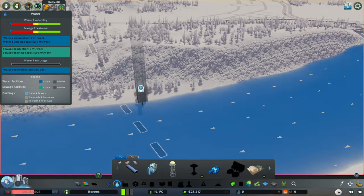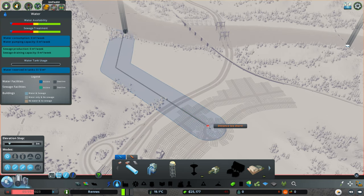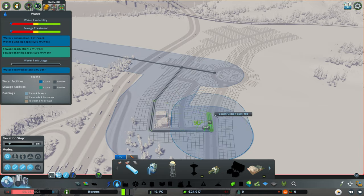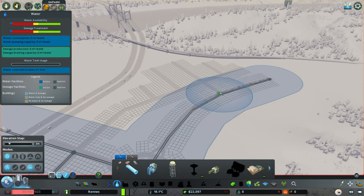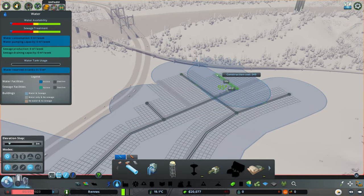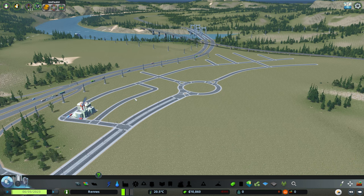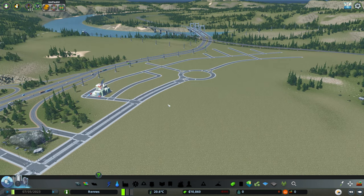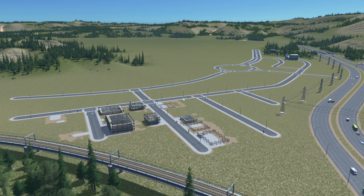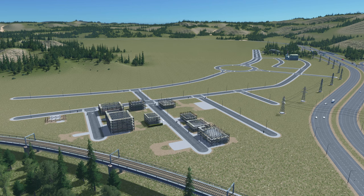Let's put the sewage down here in this little ginnel and then just connect all of our pipes. Now it's just waiting for the residents to move in and the buildings to grow. We have our first houses being built, so let the town rise.